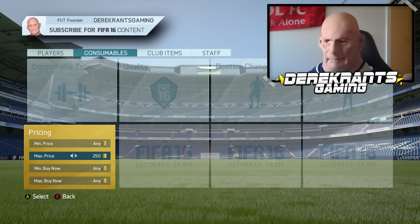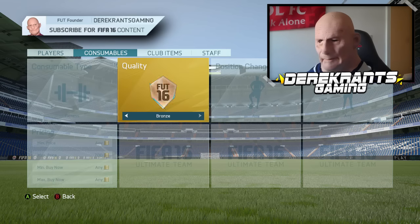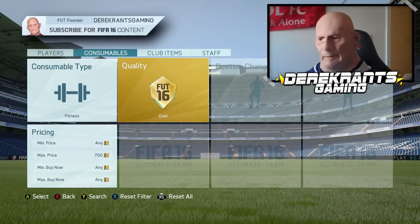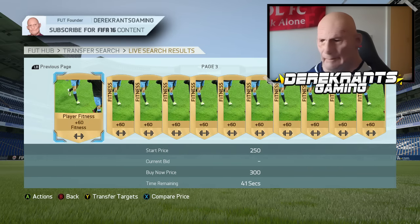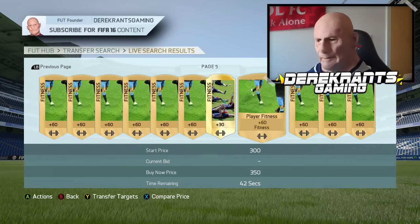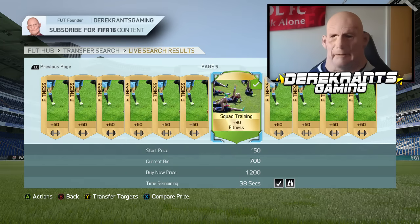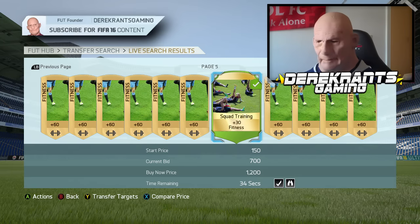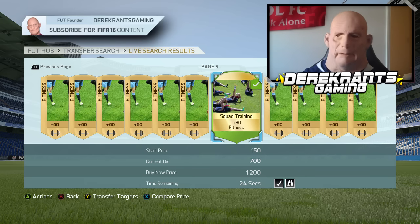So come into the consumables and go over to fitness. Then you want to set your max price at around 700 and of course you want to set the quality to gold. Then go in and search and look for the rare fitness cards — the ones that everybody wants. If you can get them for 700 coins at night time, later on you can get them for 600 to 650. And the reason you buy them now for 700 is because when Team of the Season is over and everything settles down, these squad fitness cards go for 1,100 to 1,200 coins.